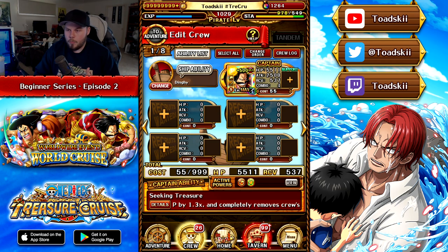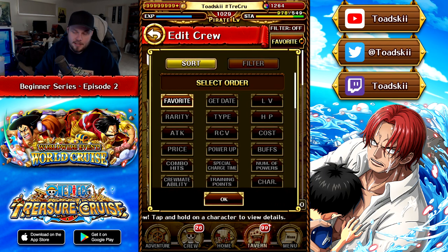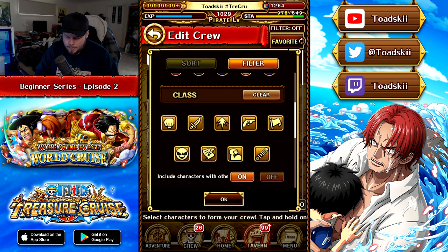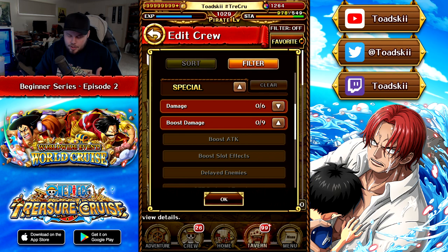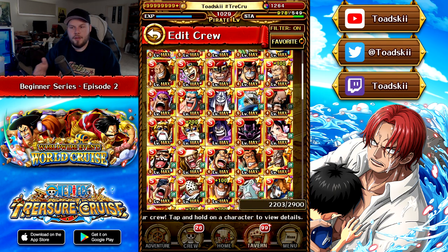The other four open positions on the team can be filled with whatever you want. Let's click on one of them and think about some characters to add. Another thing you can look at is the filter in the top right-hand corner — you've got the favorite button and filter options. If you go over to the filters, you can filter through lots of different things. If we go to the special section, you can filter character special effects. There are certain specials that give you heaps of damage, so if we click 'Boost Attack' it will filter every character in your box that has a special boosting attack.